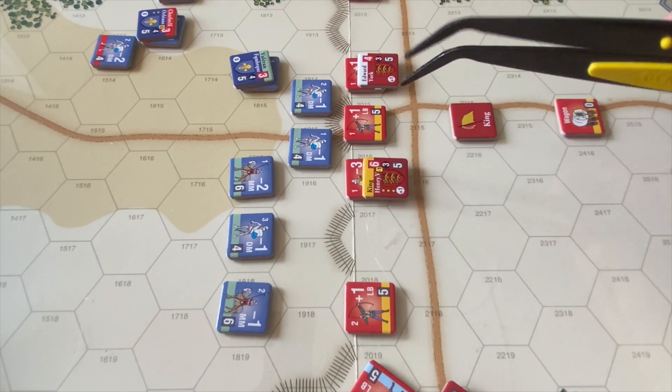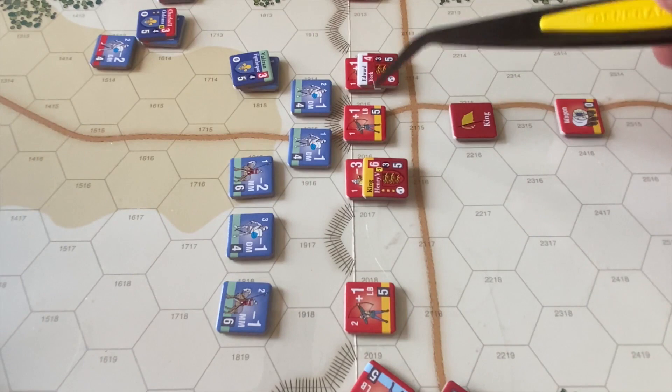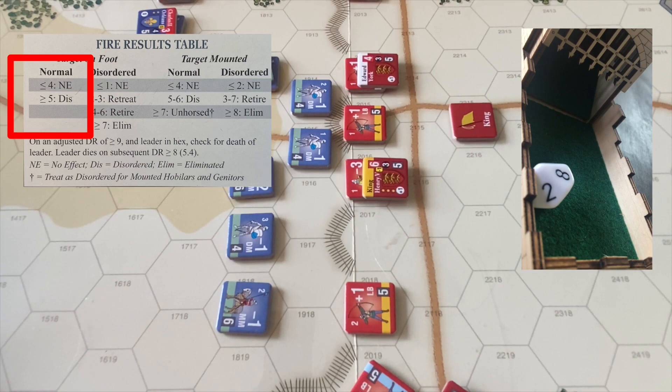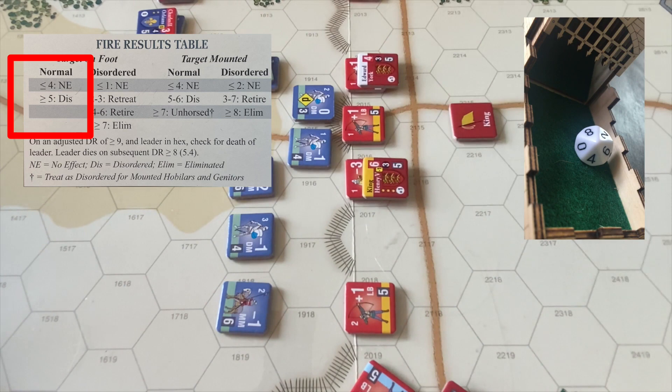As soon as these units move next to the longbows, they have to face defensive fire, so let's resolve those. The longbow fires at a plus 2 against the men-at-arms. Chances are they're going to be disordered - the French will need some luck. An 8 plus 2: this unit is disordered. Likewise, Henry's longbows fire at the unit right beside them, rolling again at plus 2. A 2 plus 2 is 4 - no effect. So this men-at-arms will have a clean attack at the longbows.